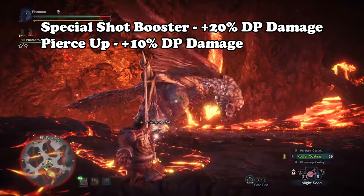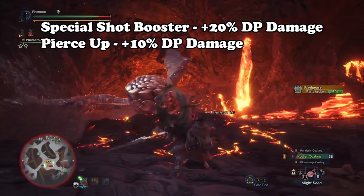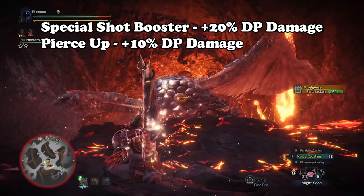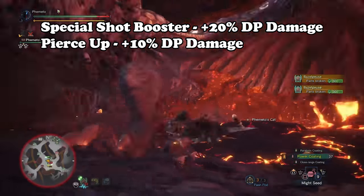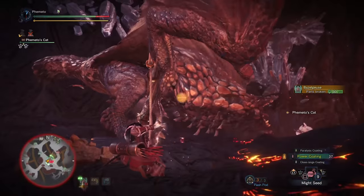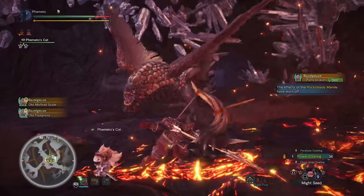Outside those three skills, you're basically going to be looking into other skills to increase your Dragon Pierce damage. Special Shot Boost is 20% more damage on Dragon Pierce, and Pierce Up is another 10%, so these skills are a huge help. Crit Boost is also a no-brainer because you're going to be critting the entire time, so it's helpful damage, but it can be kind of hard to fit in a set.